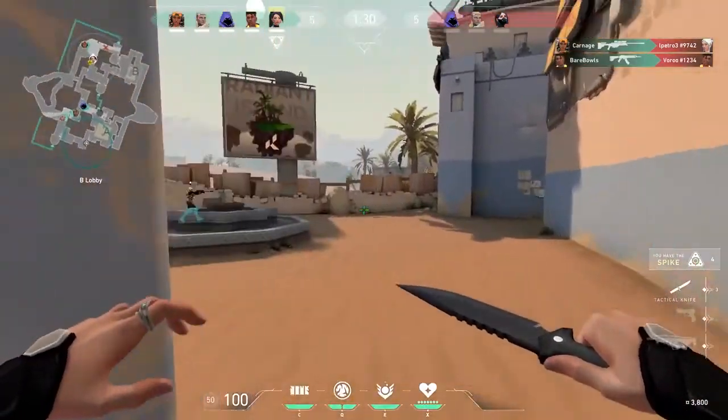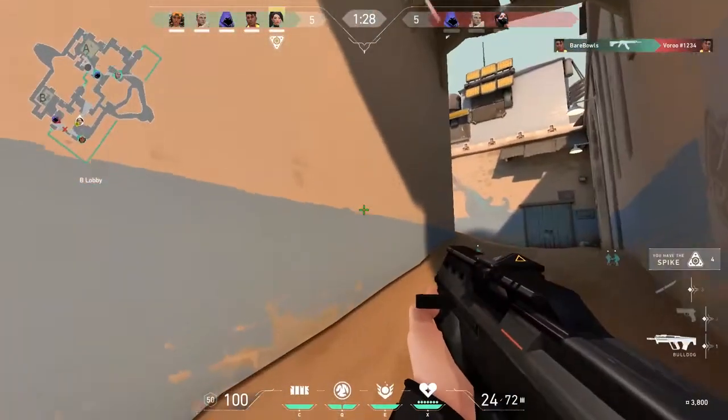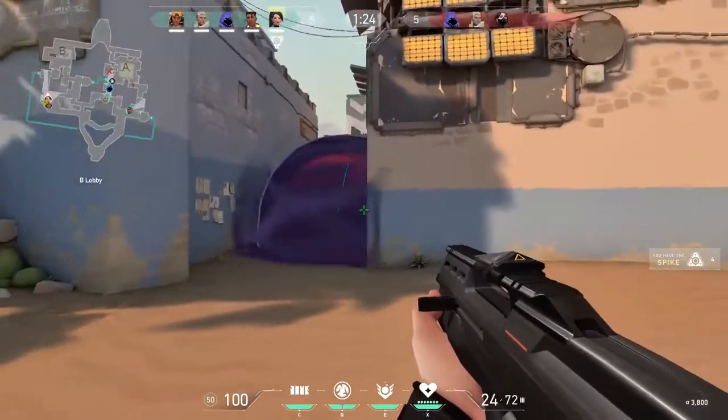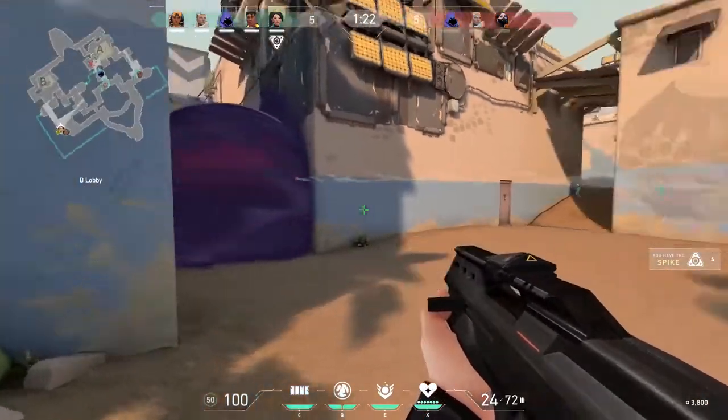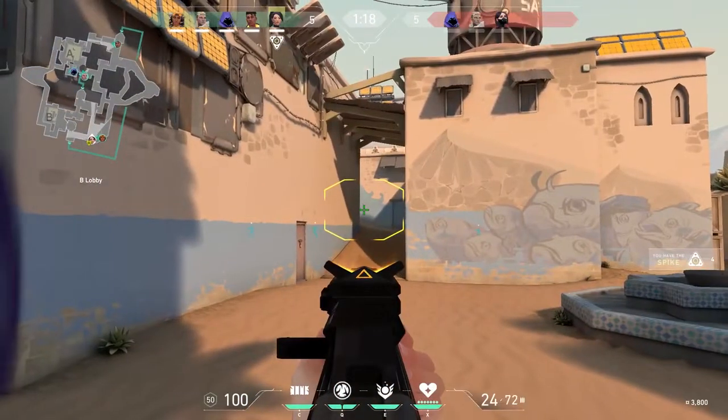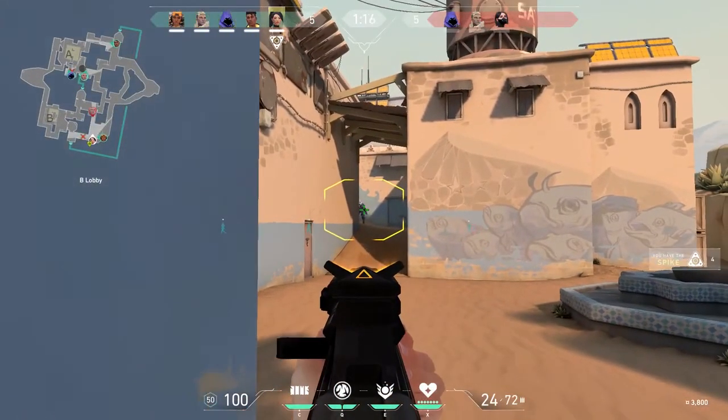If you're having trouble with your spray even after aim training, you might want to try crouching and ADSing while spraying. Both of these techniques will help your bullets be more accurate. Keep in mind that if you do ADS, your weapon will shoot slower and it might even change the way the weapon shoots.